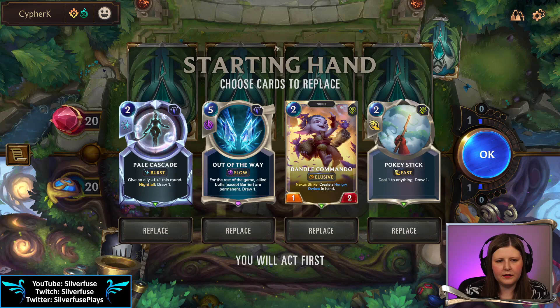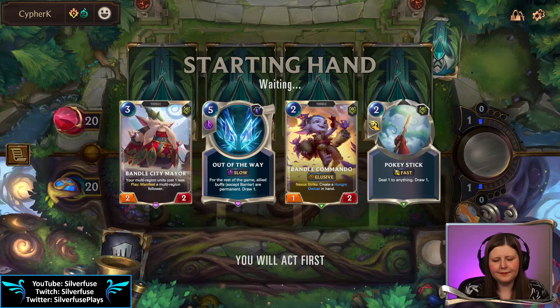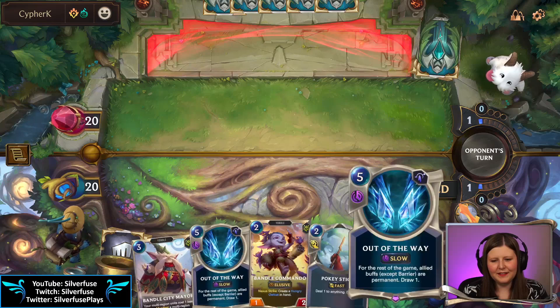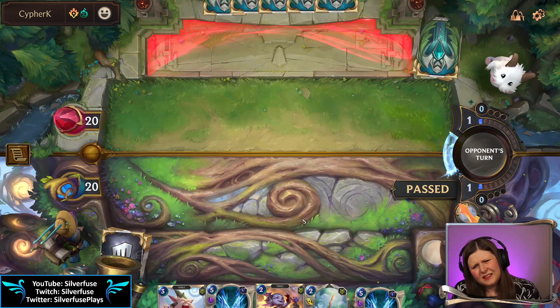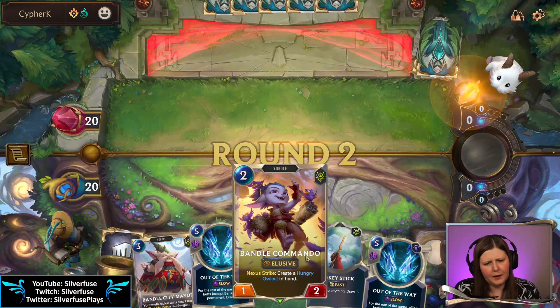Probably a Pesky Specter deck. We have this which is great, and we have this as well — gonna keep her Out of the Way. Won't keep the Pale Cascade though. They have team on one — not double Out of the Way though, come on. Five minute draw one. We have Pokestick for open attack or Vandal Commando for possible other things. Ideally we wait and play Pokestick because Mystic Shot can hit Vandal Commando.